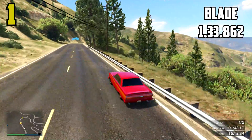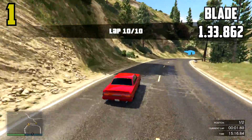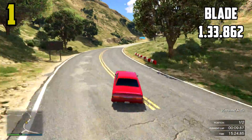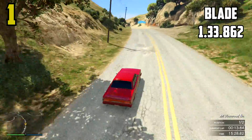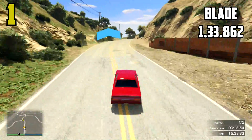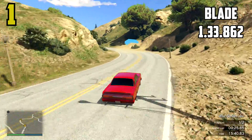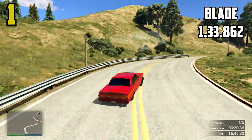At number one spot for this particular track is the Blade. It came out on top simply because of its sheer power from the acceleration, which makes you able to carry a lot of speed through these corners with ease. The acceleration is absolutely crazy — once you get the braking point right, everything else is just carrying speed and momentum. This car is insanely quick.